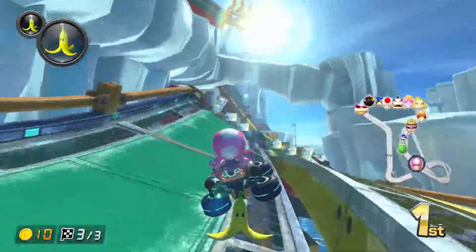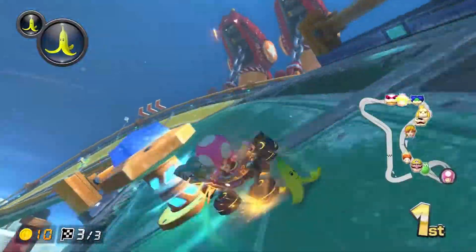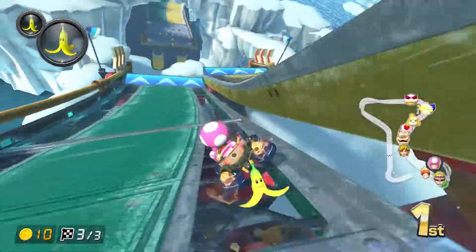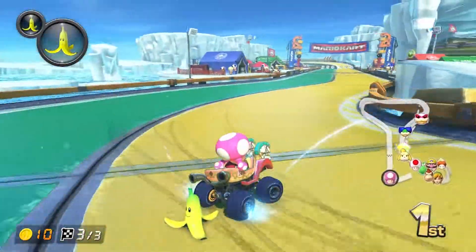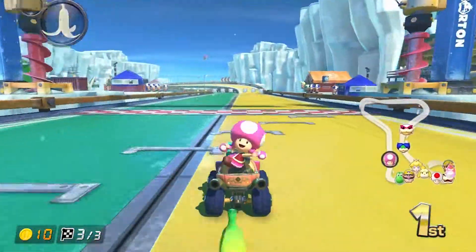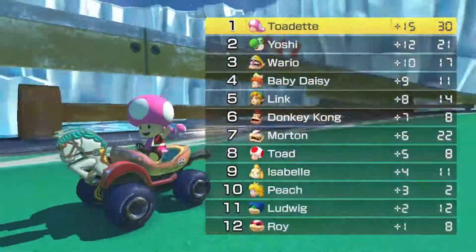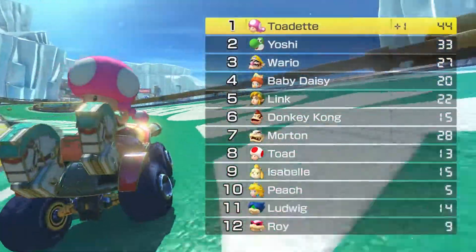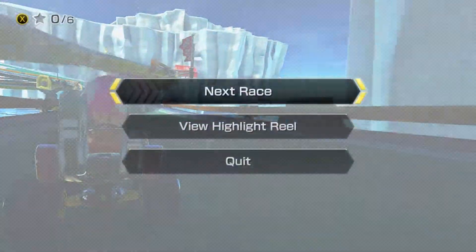And that's another thing — I feel like I take more risks when I'm not commentating, because I'm focusing purely on the race and nothing more. But I think we're gonna be okay. Gonna drop one right there, drop another one. Okay — Ice Ice Outpost wasn't that bad. If you look at the map, it's really kind of a simple course, but the actual winding pathways can be a little confusing. Alright, moving on to the last race.